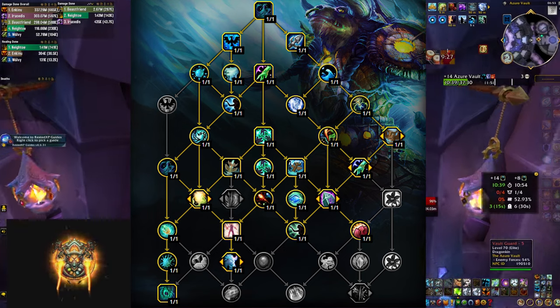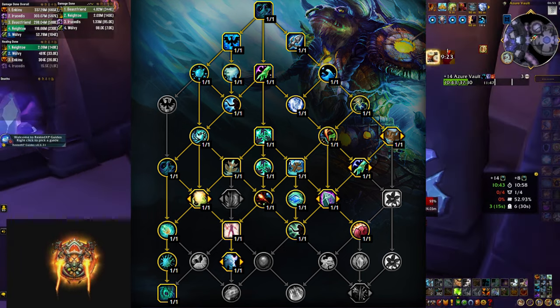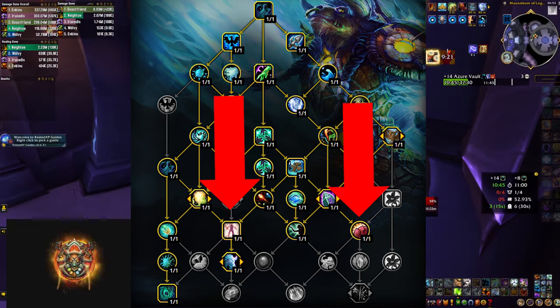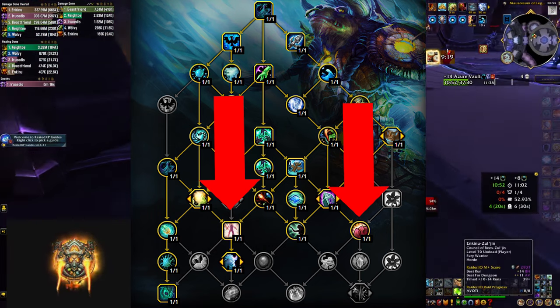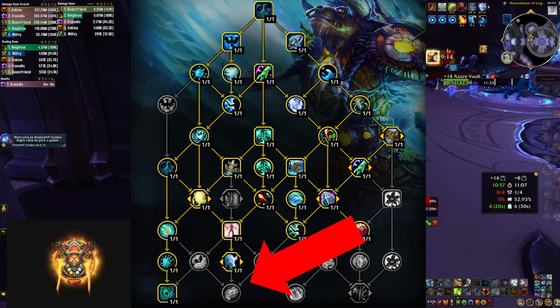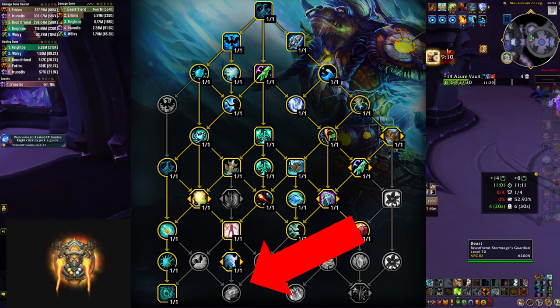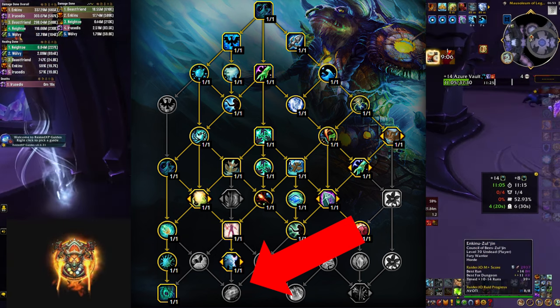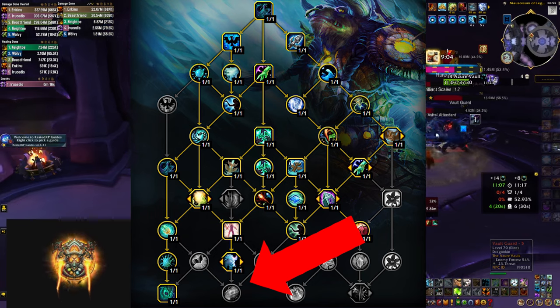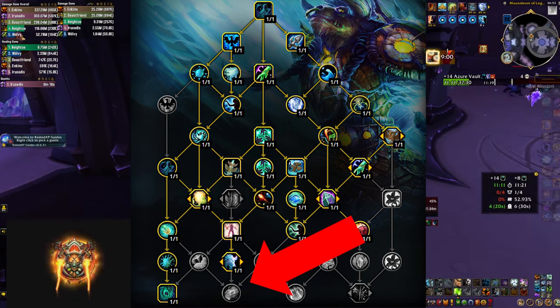Moving on to the restoration tree, first let's mention that there are two nodes here that you must pick, and that would be ascendance and earthen harmony. The default build is missing the second, so that tells you a lot. It also has downpour selected, which honestly is pretty bad in mythic plus as you're never going to hit everybody in your party with it, and many times you're gonna cast healing rain but not activate downpour because you simply don't need it at that point.